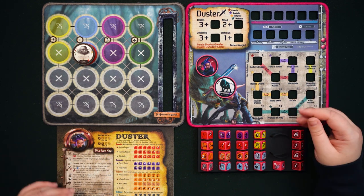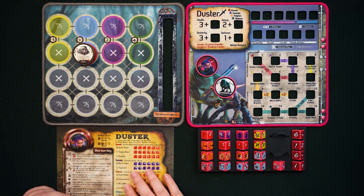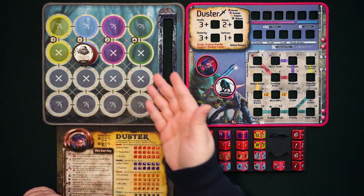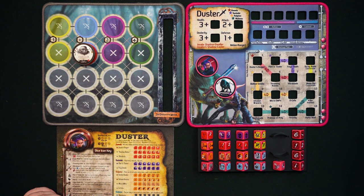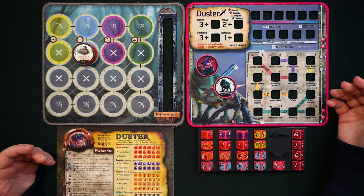Playing Duster is like having two customizable characters in one. We're starting here with all of Duster's stuff — her Gear Lock mats, her dice, her reference guide, and of course a battle mat out with our trusty troll youngin so that we can demo anything we need to during this video.